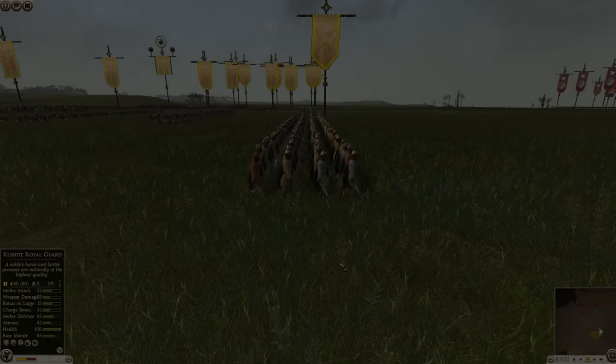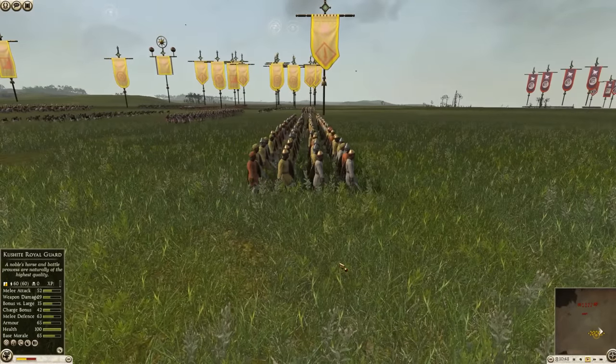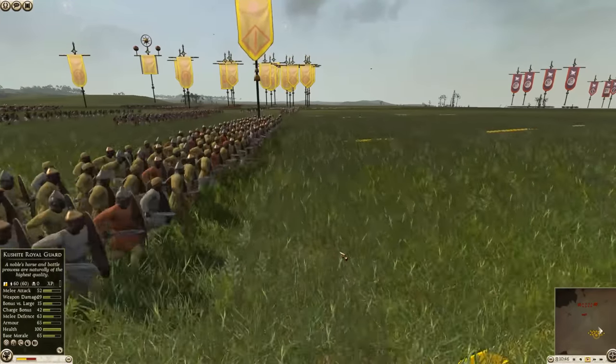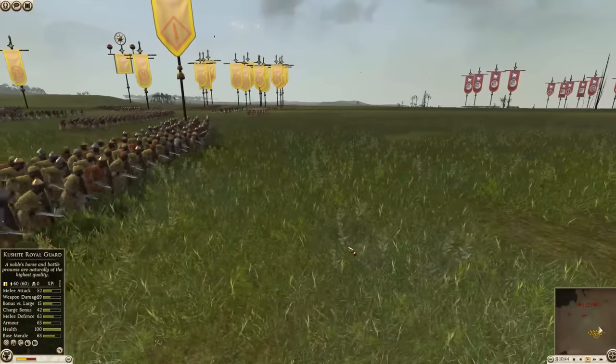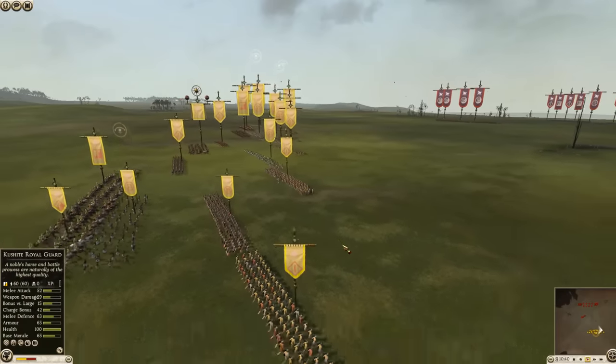Folks, what's going on? Heir of Carthage back, and yes, I've got some more action for you in Total War Rome 2. This time it is going to be Cush taking on Parthia, so a couple of cool factions here that we don't see as often. It should be a fun fight.